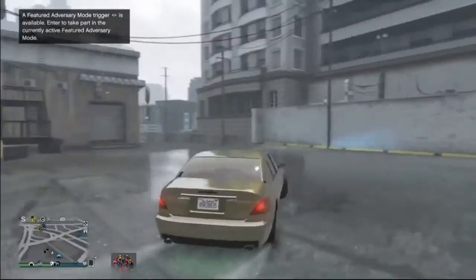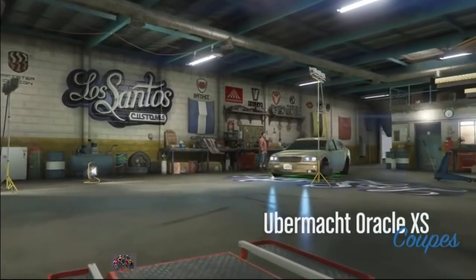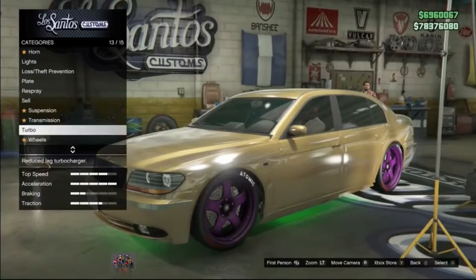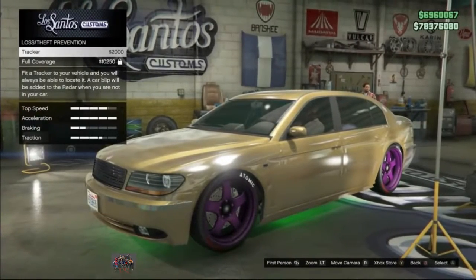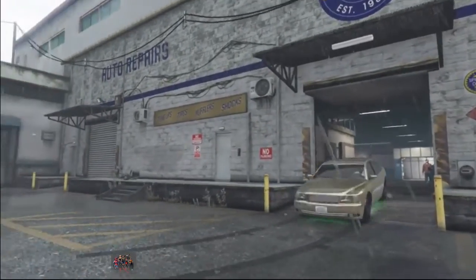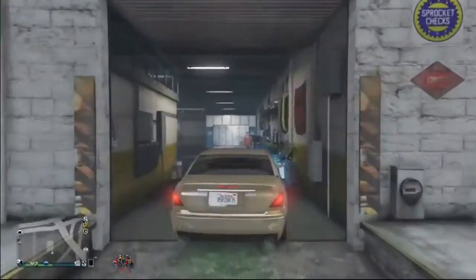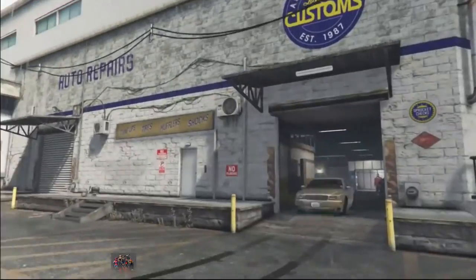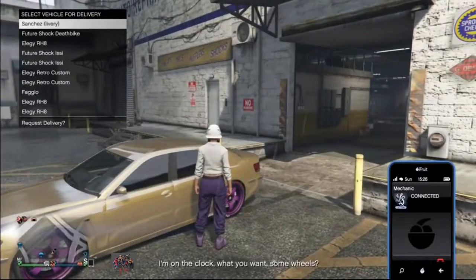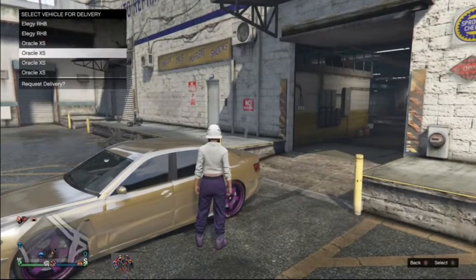Once you're outside, if you go back into Los Santos Customs you will be able to add another tracker on this vehicle. The way it works: the vehicle will be transferred to the first empty slot you have in your list, so make sure you have a couple of empty slots before you start this glitch. Every time you add a tracker on the vehicle you get one duplicate — so you can get one vehicle every five seconds, every time you drive into Los Santos Customs and add another tracker.